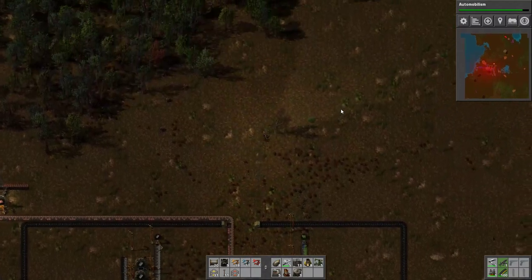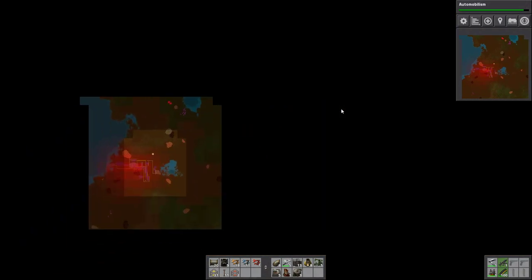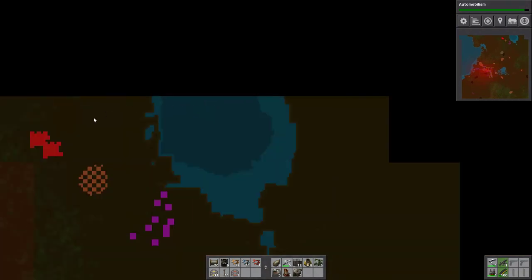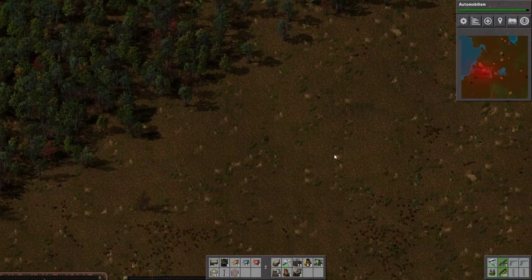Hey folks, Quillantine here and welcome to another episode of Let's Play Factorio. Today we are actually going to set up oil. Although apparently there is an alien nest very close to the oil deposit in the north. We have another tiny one in the south, but I want to do the big one.